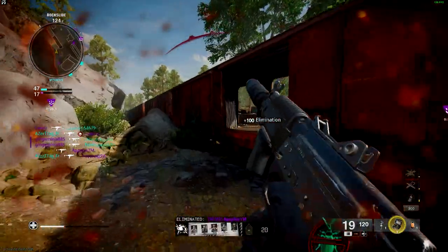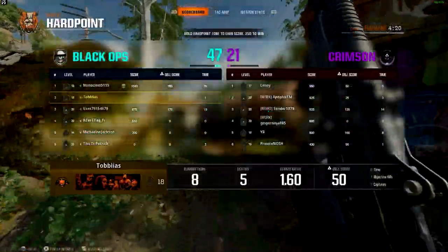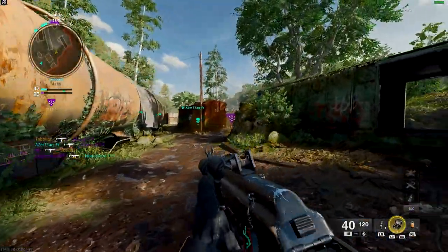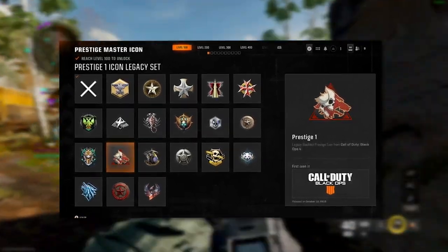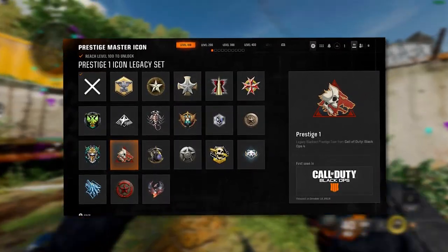The 9 Prestige tiers come with individual rewards, ranging from operator skins to animated emblems, giving players plenty to strive for. Upon reaching Prestige Master, you unlock legacy Prestige icons from previous games, allowing you to sport a Modern Warfare 2 or Black Ops 1 icon within Black Ops 6.